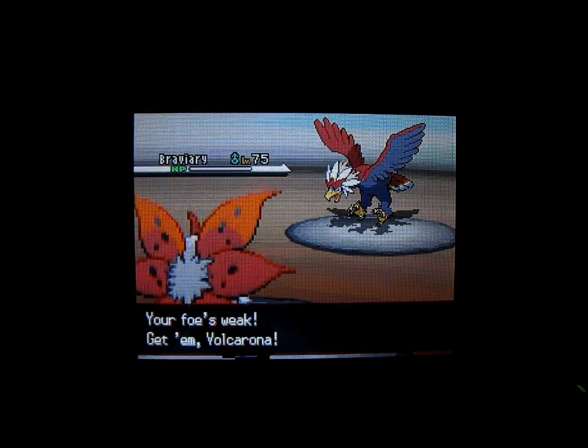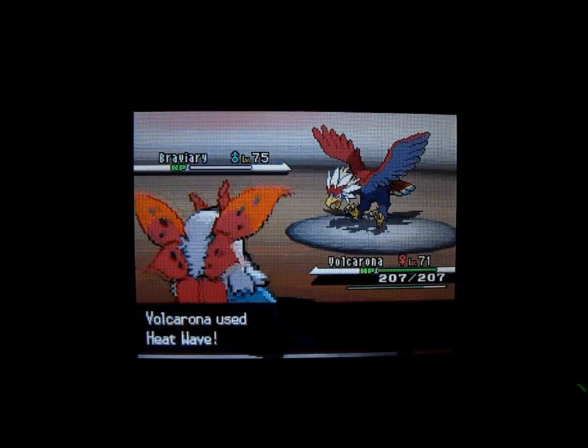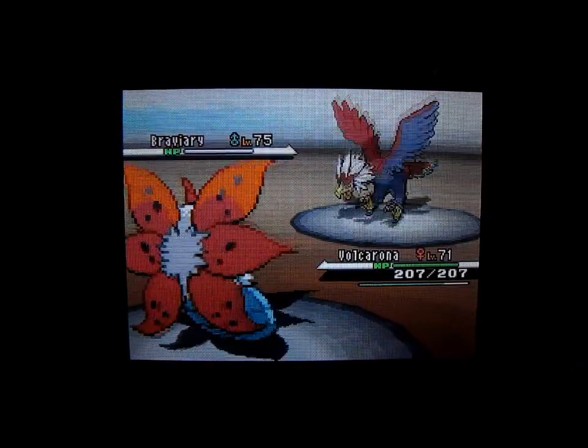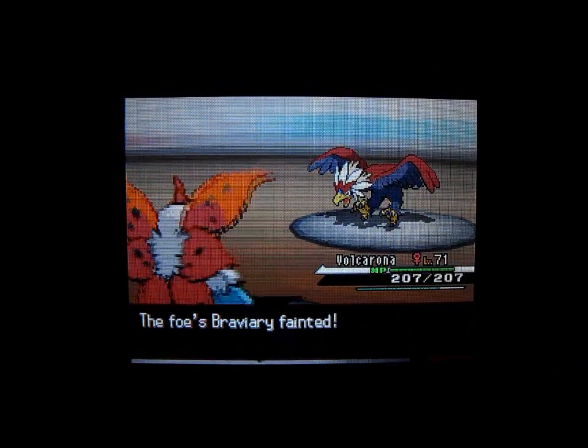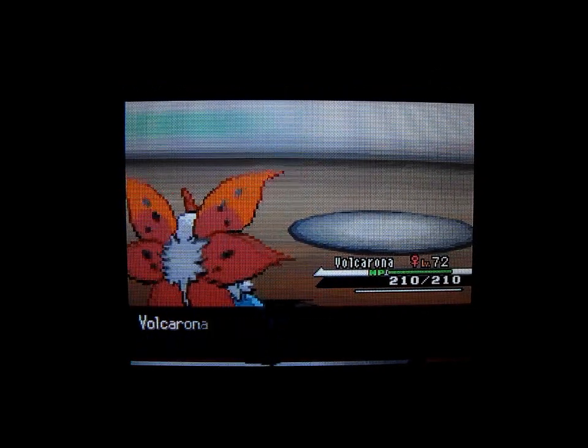Lucario will be next because Lucario is actually weak to Fire type moves. I'll use Volcarona and Heat Wave. Cynthia didn't use a Full Restore. Volcarona actually leveled up to 72.